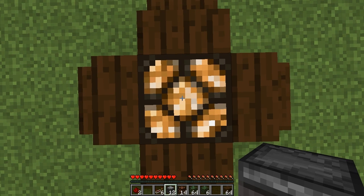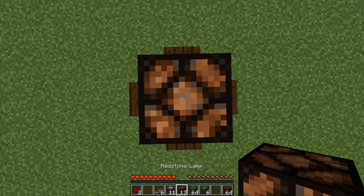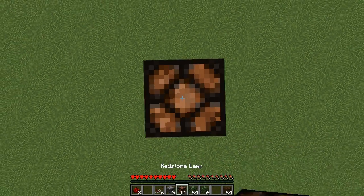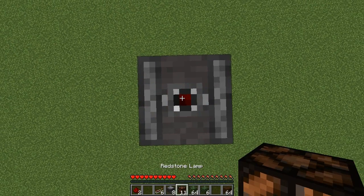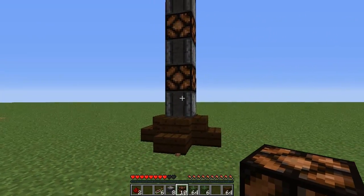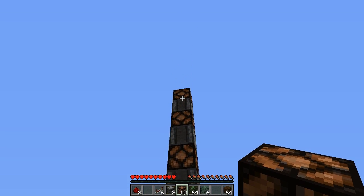We're going to do this 4 times: place an observer and then a redstone lamp, then repeat 3 more times — observer, redstone lamp, observer, redstone lamp, observer, redstone lamp. As you can see this is done 4 times, so 1, 2, 3, and then 4.